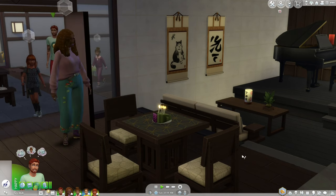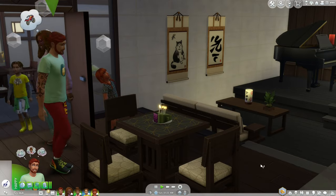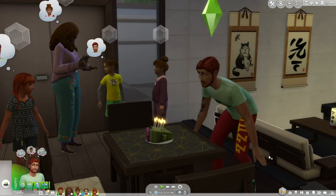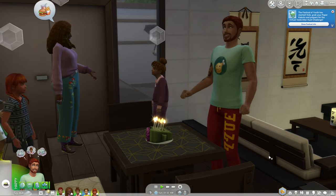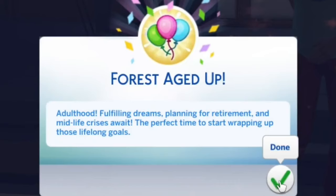Since the Festival of Youth hasn't started yet, we'll get everyone to come in and watch Forrest blow out the candles. Happy birthday Forrest — time for your adult life to start. He was a young adult, but now he's going to be an actual adult. Adulthood — fulfilling dreams, planning for retirement, and midlife crises await. The perfect time to start wrapping up those lifelong goals.